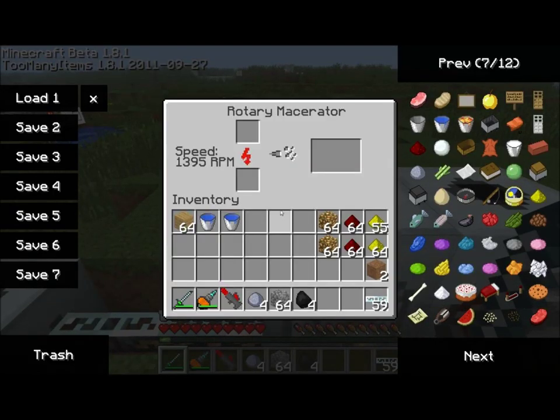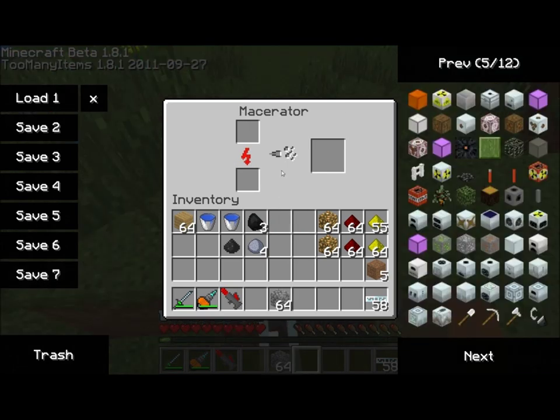First off, we're going to need to get into our rotary macerator here and get ourselves a piece of coal dust. You can see I just recently placed this rotary macerator. We're going to need a piece of clay to go in there.